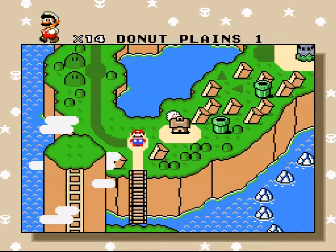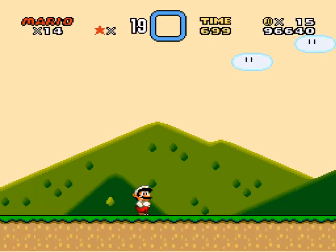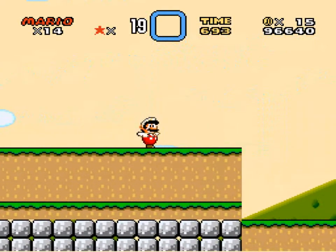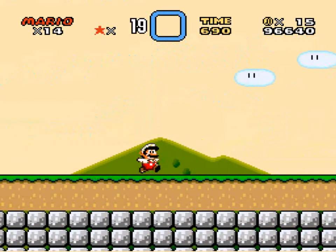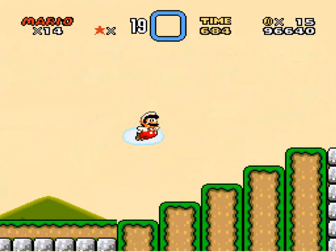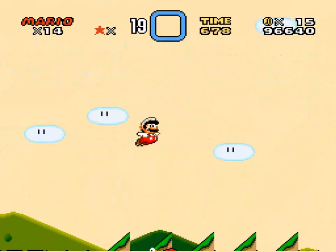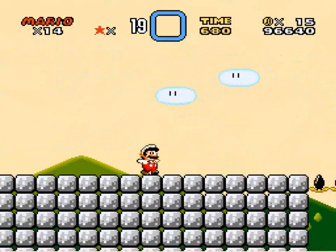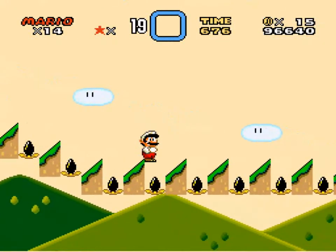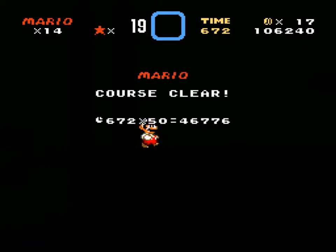Donut Plains is one. He has changed this, he just hasn't changed the name of it. Two pipes, a door... I think I need to go in the door, I don't remember. I believe there is a secret exit somewhere that I need to get, and that's like through the door, I believe. Stop getting small, Mario. There's the real exit.